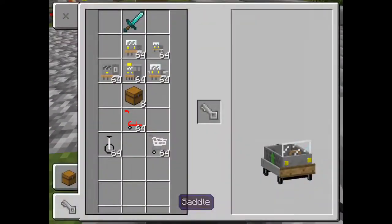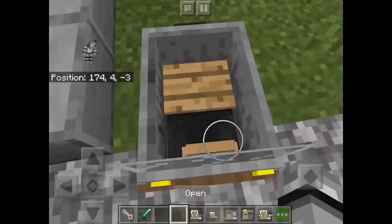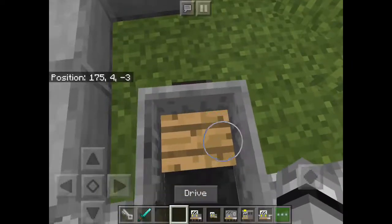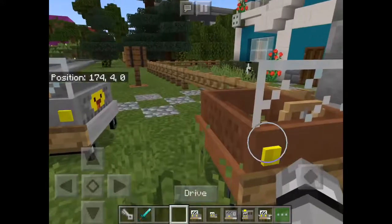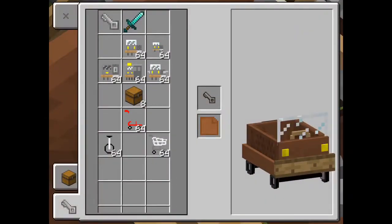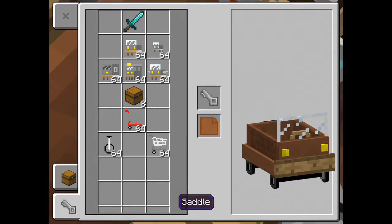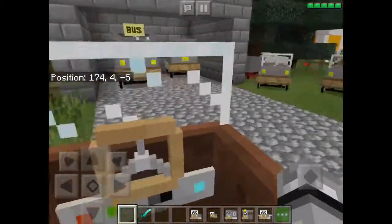You have to put the key in that slot. Whenever you get in this one it kind of moves while you're in it, so you have to kind of push it — it makes it hard. Then you have one of these big cars — put the key in it — and see that folder thing? That's where you put the design cartridge.